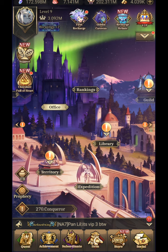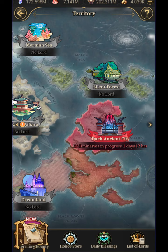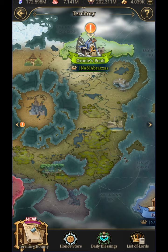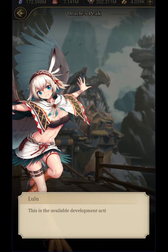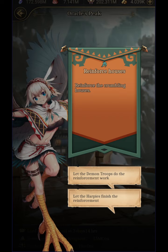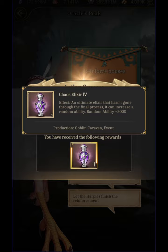If your server has progressed enough, you can go to territory. Right now one of the events is for the Ancient City — I am server 8 versus server 7 and we're trying to fight over it. Whoever wins becomes a lord and gets titles and perks for the server. I'm part of this alliance. Over at Oracle's Peak, there's a development activity — another choices-based thing. I can reinforce the Crumbling Houses, let the Demon Troops do reinforcement work, or let the Harpies finish the reinforcement. Since we're fixing Crumbling Houses it makes logical sense to have the troops do the reinforcement work, and we got a solid 5,000 ability Chaos Elixir.